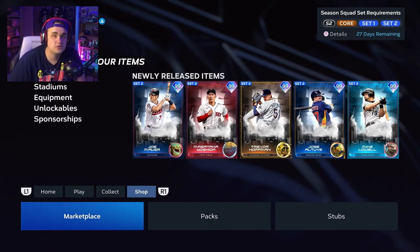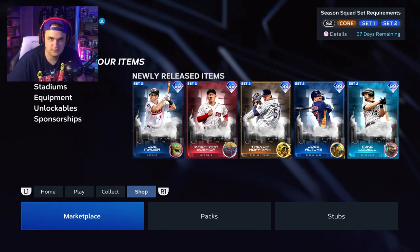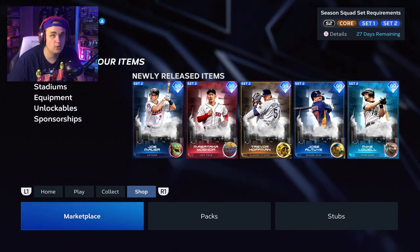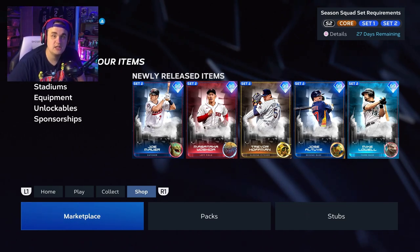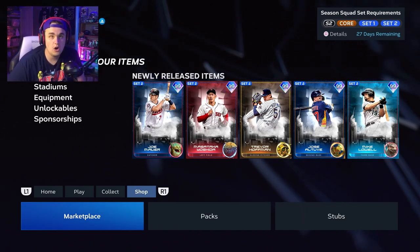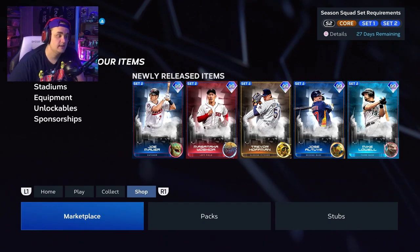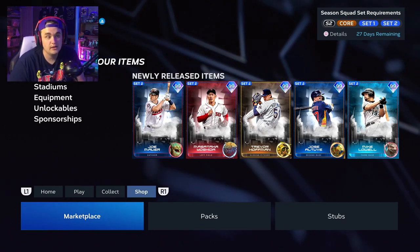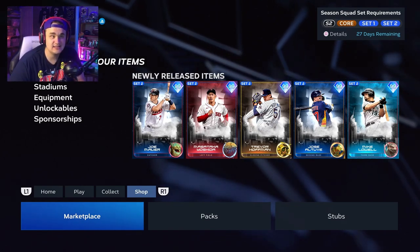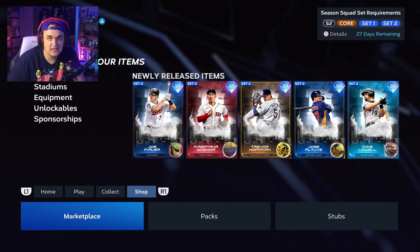Core cards are basically Live Series and any other cards they choose to release as core. Right now it's mostly just Live Series, plus the Mexico City program which is a core cards program. Collection rewards you get from each team, each division, and so forth are all core cards — like Derrick Jeter, Mark McGwire, Sammy Sosa. The cards that came out last season were known as Set One, and this season is Set Two, so they're releasing them by sets each season.